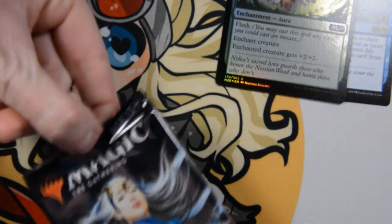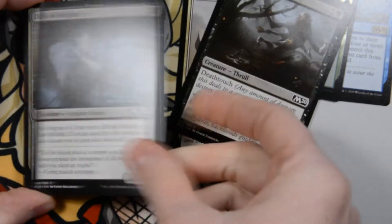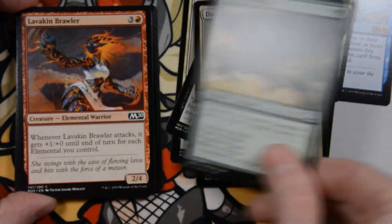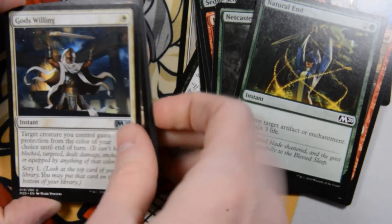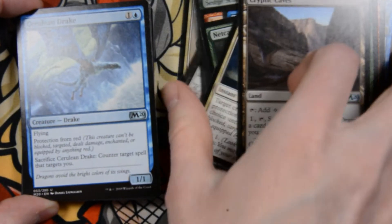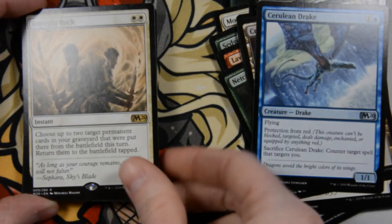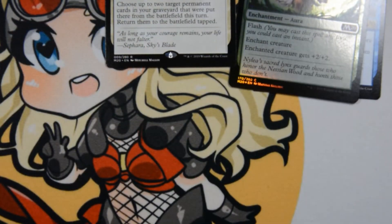Alright, we have Moreland Inquisitor, Feral Abomination, Blood Burglar, Daybreak Chaplain, Sedge Scorpion — love that card — Lavakin Brawler, Unsummon, Netcaster Spider, Goblin Smuggler, Natural End, God's Willing — I miss playing with this card so much. Cryptic Caves, Krulian Drake, Surreal. And Brought Back is our rare. And we got a mountain with, oh, those are cool tokens — I didn't notice that they were like full art style stuff. So that is neat. I am happy with that.